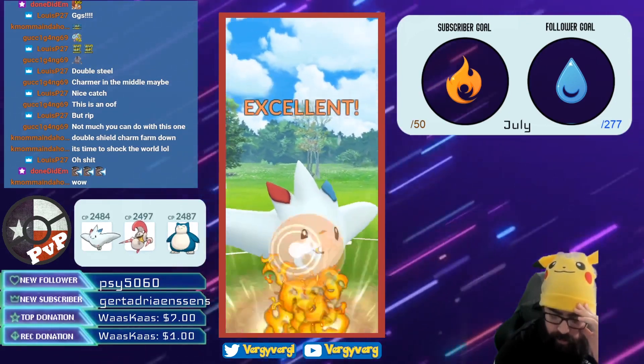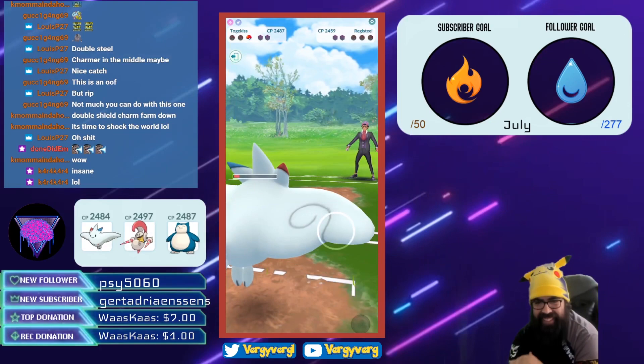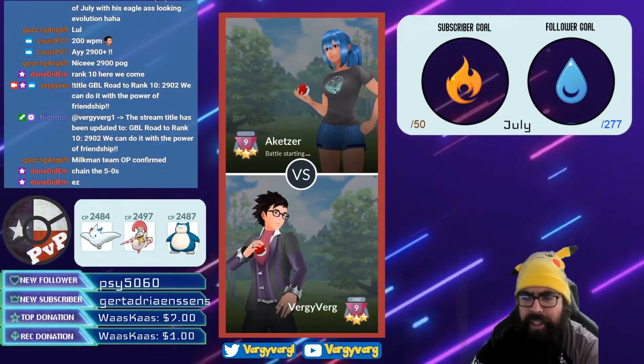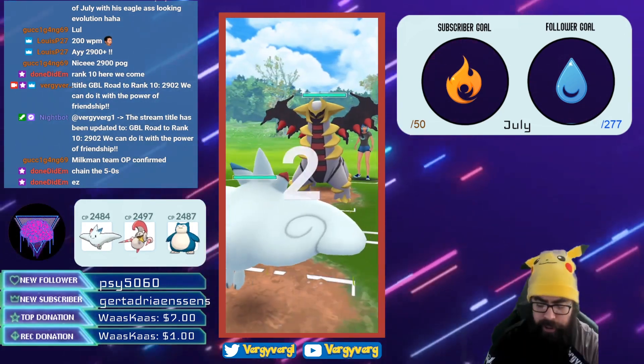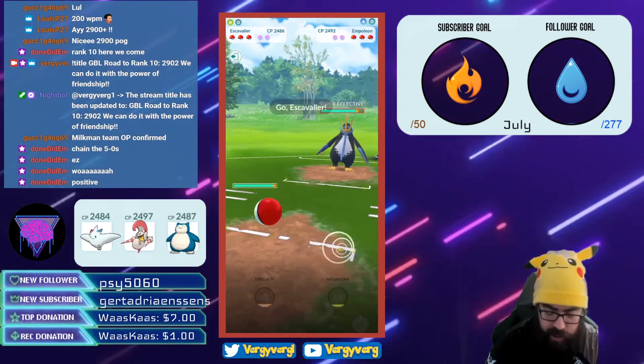I've never gotten to three charge moves before on Togekiss, so this is absolute insanity to me. I can't believe I won this game. But this is one example of how to come back from a bad situation using a swap like Snorlax. That actually was the fourth game in the set, but I wanted to put it up front so that you guys can see what the thumbnail was all about. Let's go into the other games for this set.